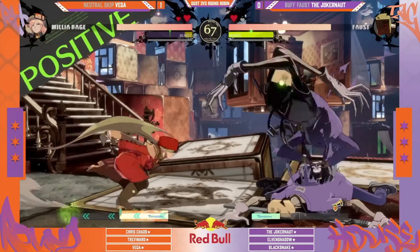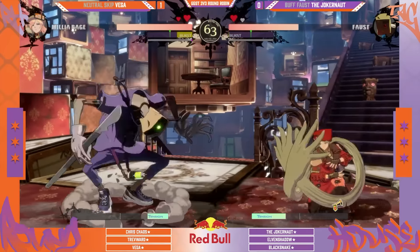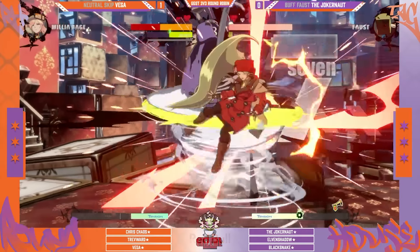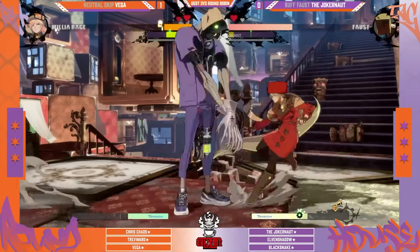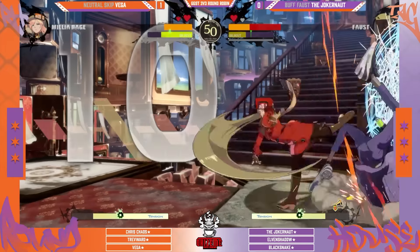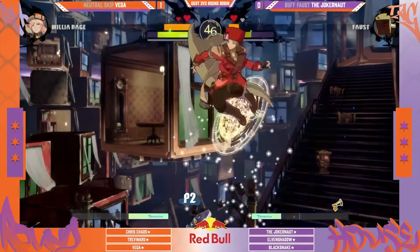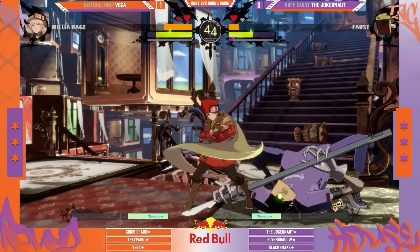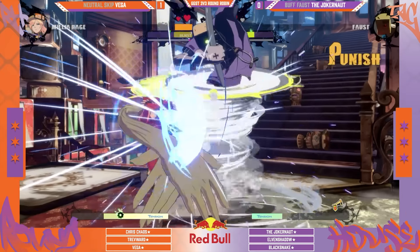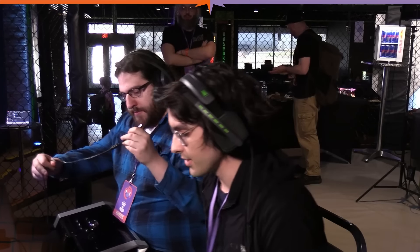Gold burst — nice cross-up. The gold burst is not punishable anymore, so we're basically on even ground here with a little more meter for Faust. Very nice confirm — if you get knocked down again you gotta hold this next guess for game. Takes the gas and starts ending in super. The YRC whiffs because Millia was all the way in space. There are so many burst-safe, YRC-safe setups, reversal-safe setups in Millia. That's punish — that's the game.